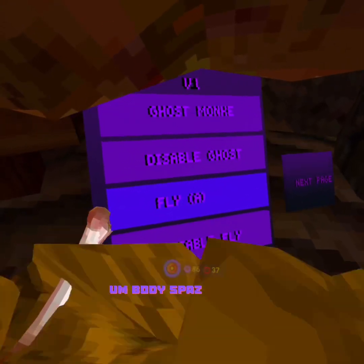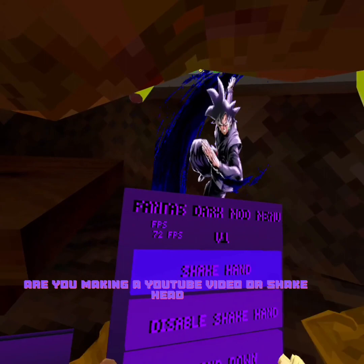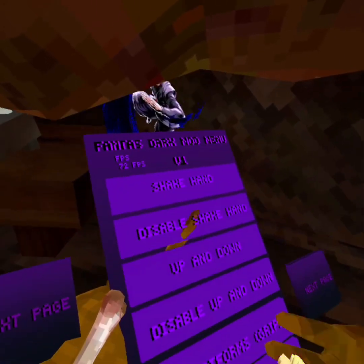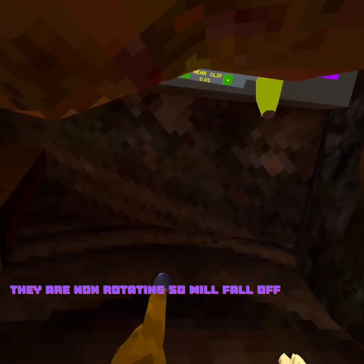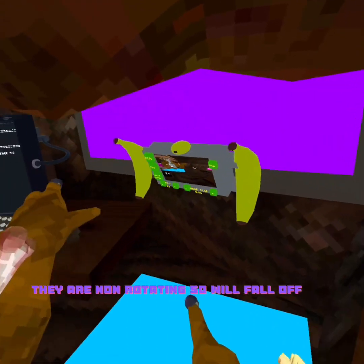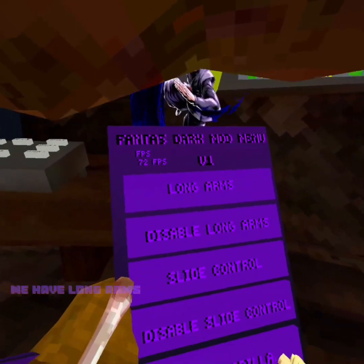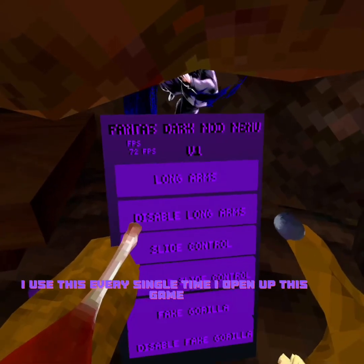Body Spaz — it spazzes your body. Someone asked if I'm making a YouTube video. Shake Hand — it shakes your hand. Disable Up and Down doesn't work. Platforms — they are non-rotating so you will fall off. We have Long Arms, my favorite one — I use this every single time I open up this game.